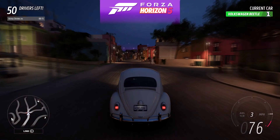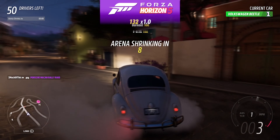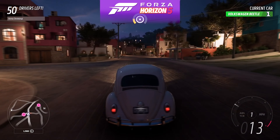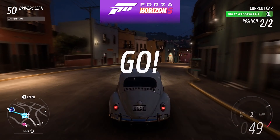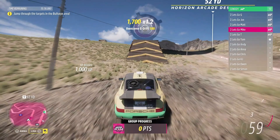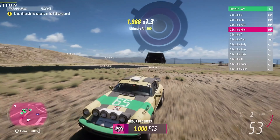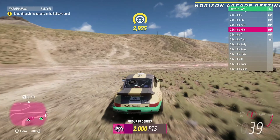Moving on to the Let's Go end of the stream, which was all about multiplayer. We got a look at Horizon Arcade, Horizon Tour, and Horizon Open, as well as a look at the updated Eliminator, how Gift Drop works, and a bit more about how Forza Link works. Horizon Arcade is more or less the new Forzathon Live — instead of heading to PR stunts and completing a community goal, it's a collection of unique mini-games. You queue up in a fashion similar to Horizon 4's Forzathon Live, driving up to a spot on the map where it auto-groups you up, and then you drive around completing mini-games like Piñata Pop or Bullseye, a new game mode that looks pretty fun.